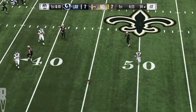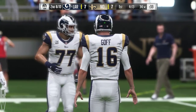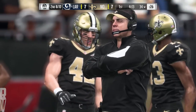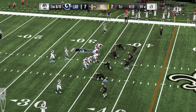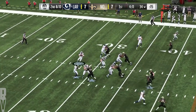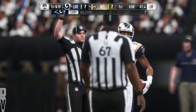Now Goff on first down — over the middle, and it's incomplete. The best quarterbacks will miss on about 40% of their throws somewhere in that neighborhood, similar to a great hitter in baseball who's going to fail seven out of ten times and still have a great year. Way better that it hits the ground instead of going to an opposite-color jersey. From the 34, they'll come to the line on second and ten. On second and ten, Goff — it's hauled in by Brandon Cooks. First catch of the game for Cooks, and it'll be a first down.